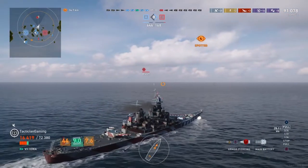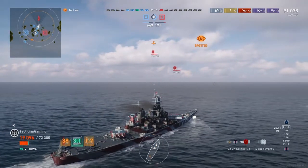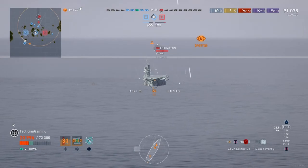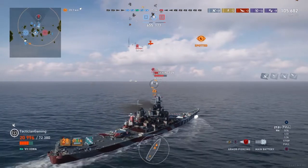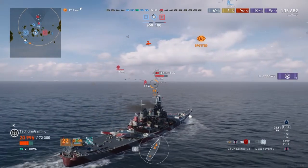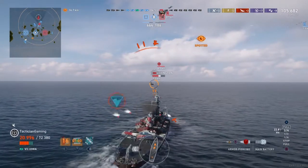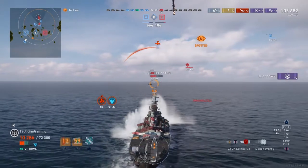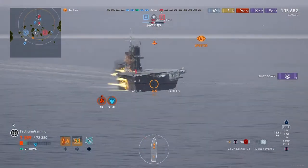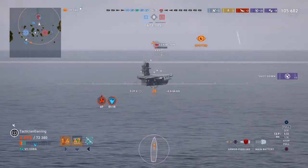We're at 91k damage, and I think we found ourselves a carrier. Let's see if we can snag this for at least a good frag game. Lexington — you're just sitting still. There's a big salvo through the nose. Lexington's trying to drop on us with torpedoes. I should be able to turn in hard enough to catch two of these — no, I'm going to catch all three. Flood, and he gets the freaking engine too. Damn. It doesn't matter though — he's getting pegged. And there goes Lexington.